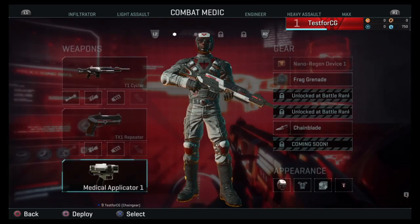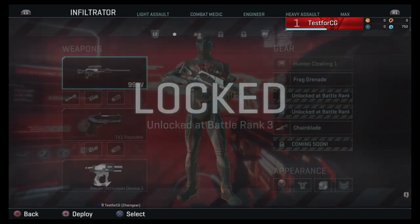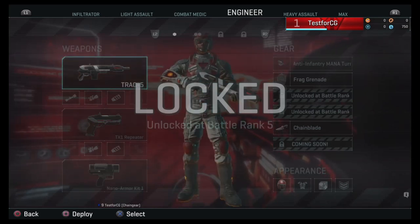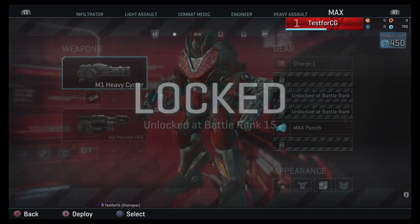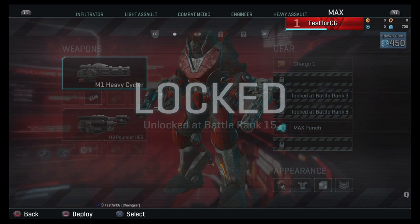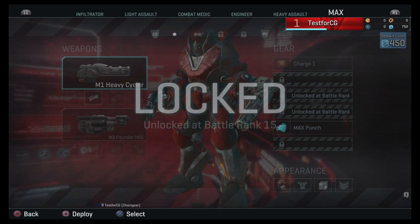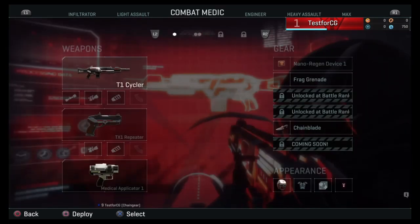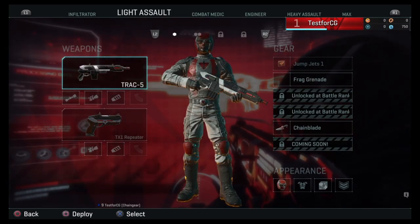There are other classes as well. The infiltrator, which you unlock at rank three, has snipers and a cloak. The engineer has an anti-infantry turret, which is awesome, and a nano armor kit. And then there's the max unit, which is used to destroy tanks and huge equipment, or verse tons of enemies at one time. So these are the different types of classes available.